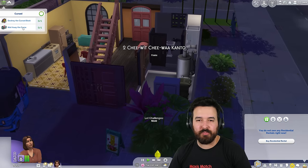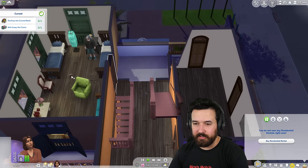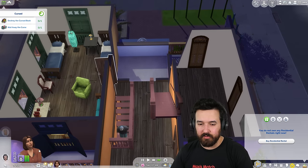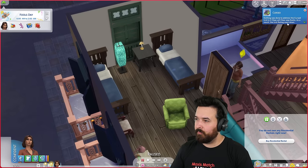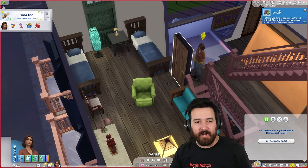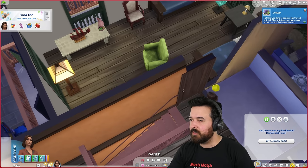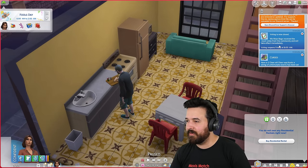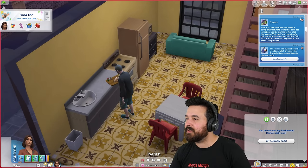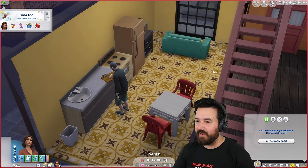Hello - destroy the curse book or mail away the curse. Okay so the curse - there it is, it's on the floor. Knock on door - hello, I'm here to fix the curse. Wait, what? Nothing was done - what? I'm here right now, what are you talking about? I literally just got here. Seriously? You didn't give me any time. This is six minutes ago - give me more time. What the heck? Dang it.